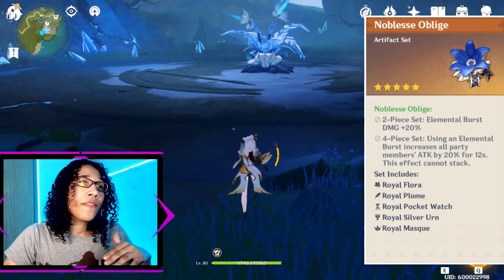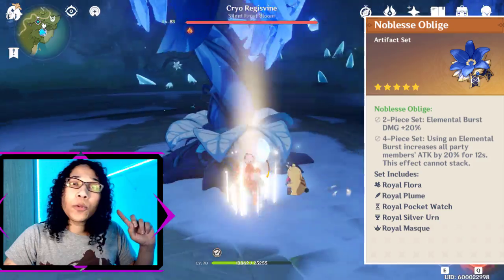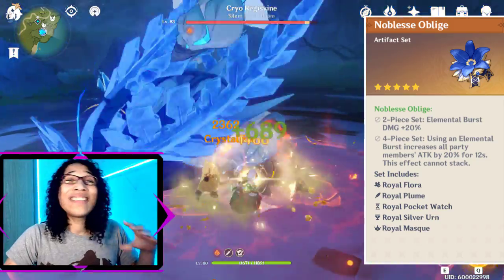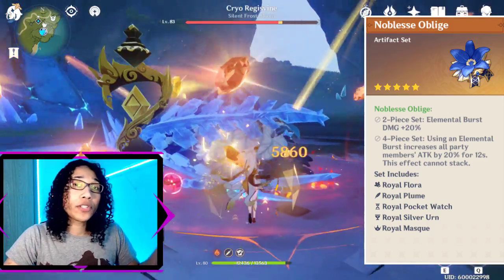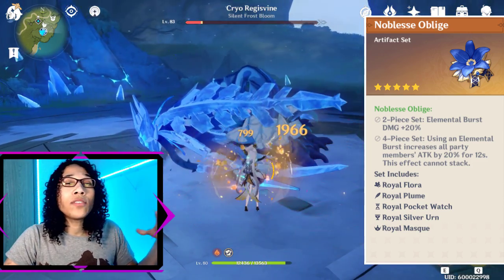The next artifact set I'll recommend is again the 2-piece Archaic Petra, but this time with 2-piece Noblesse Oblige instead of Gladiator. This provides the 15% Geo Damage bonus, but also increases your Elemental Burst damage by 20%. Essentially, you'll be building Ningguang to focus a larger degree of her damage into her Elemental Burst. Her Elemental Burst has a low energy cost of 40, which means it can be cast quite regularly to fully utilize that 2-piece Noblesse Oblige.